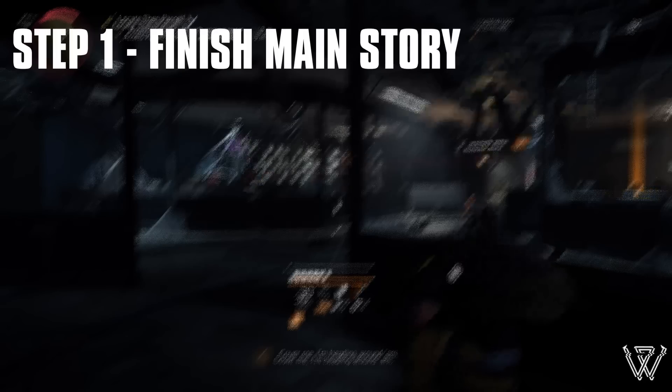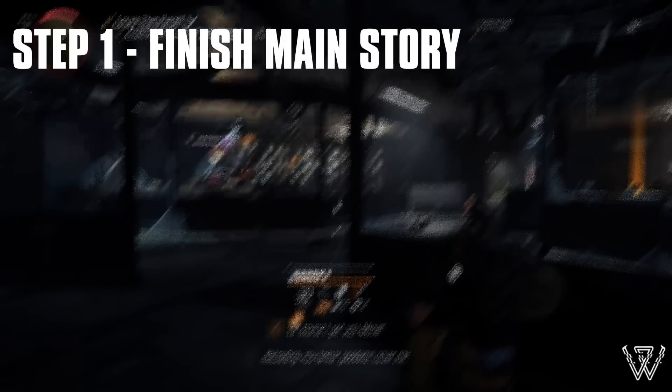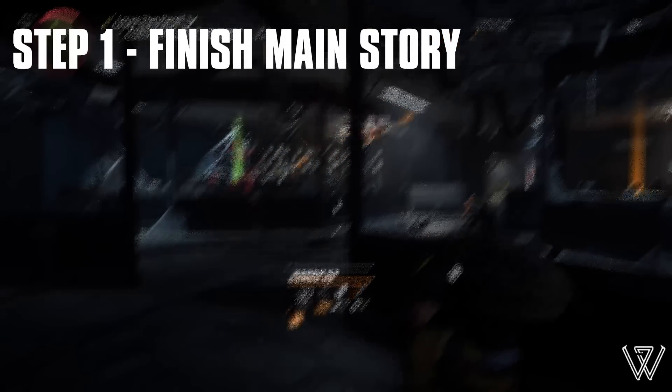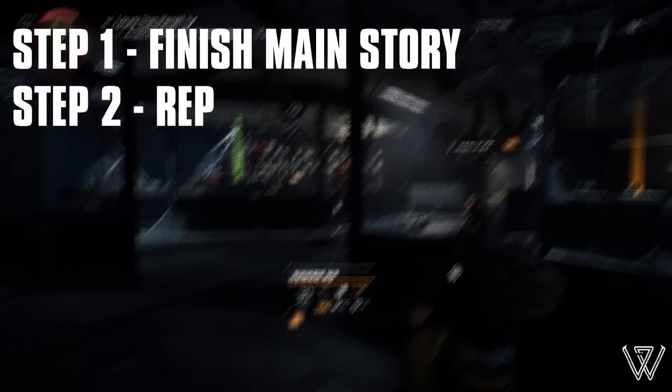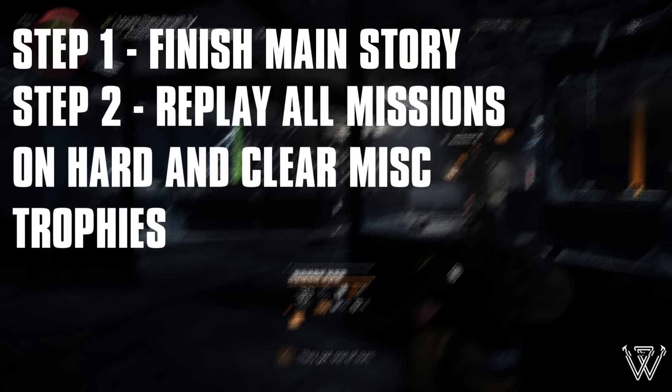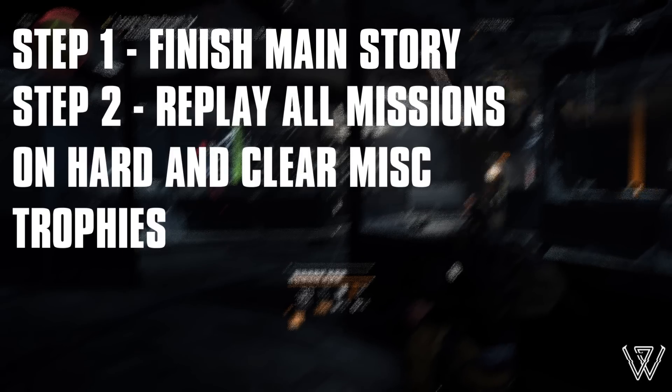Step 1 is to finish the main story and get to World Tier 5, allowing access to most things the game has to offer and unlocking all trophies linked to the main quests, along with any miscellaneous trophies along the way. Step 2 is to go back through the game, replaying all missions on hard difficulty and again unlocking any miscellaneous trophies.